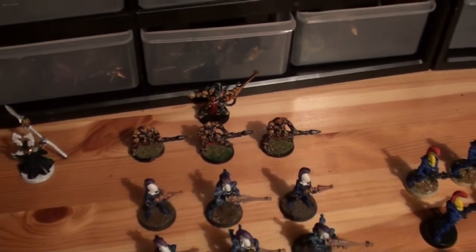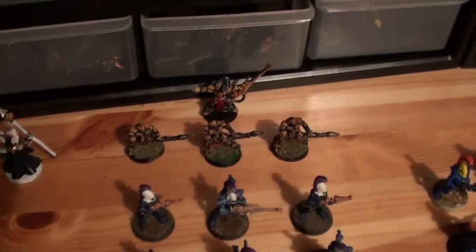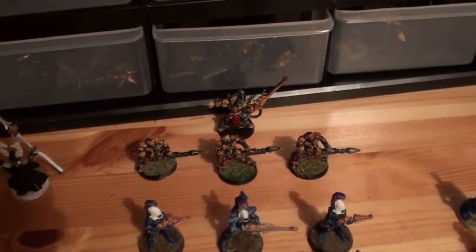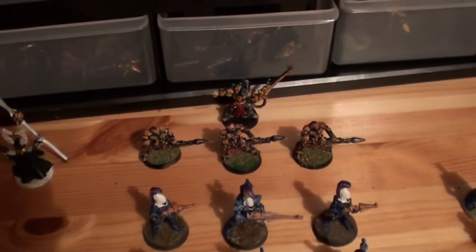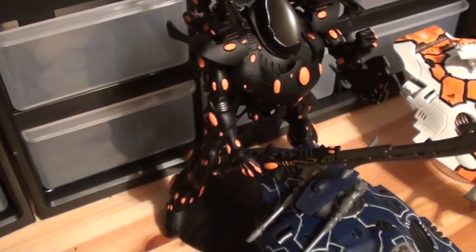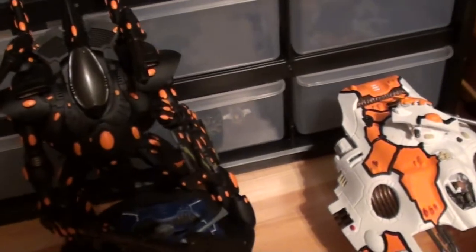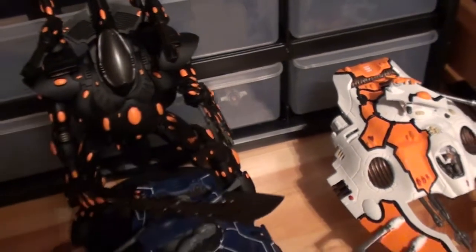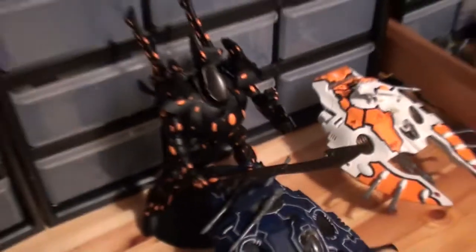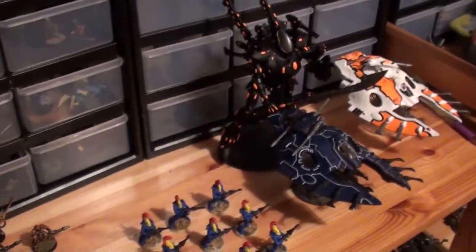I have Icarus, Lascannon and Aegis Defense Line. Dark Reaper Exarch with Fast Shot, Night Vision and three Dark Reapers. We have Voitto. Voitto has Ghost Glaive and Scatter Shield. Guns are Star Cannons this time.